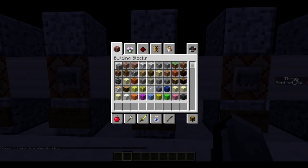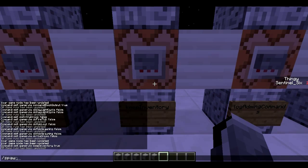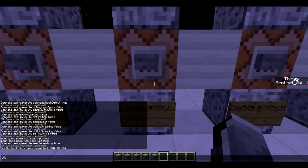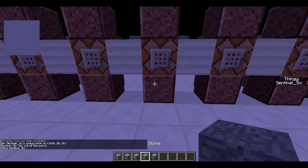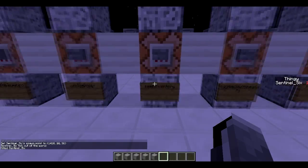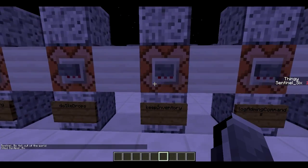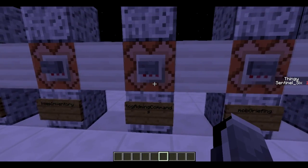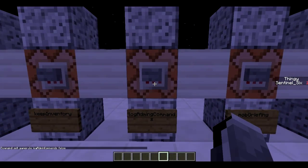Next is keep inventory. Keep inventory basically allows me — let me just get some stone, spread it out and turn keep inventory on, set my spawn point — and if I now do slash kill I will not lose any of my stuff. I will keep all of it because I've turned keep inventory on, so I keep my inventory upon death.